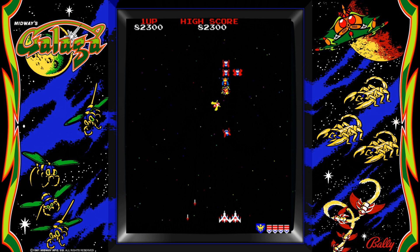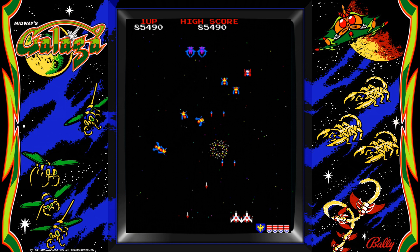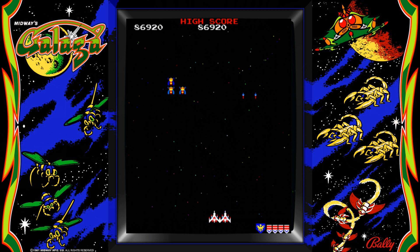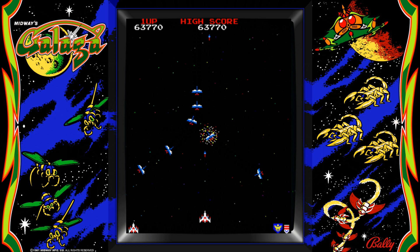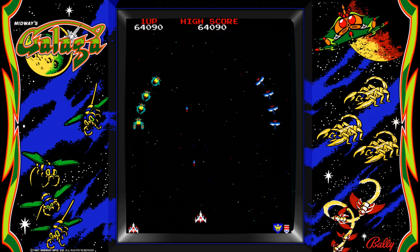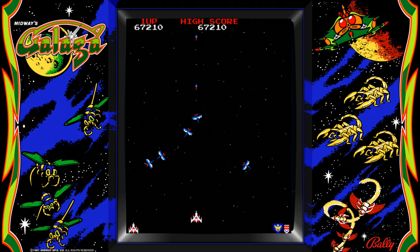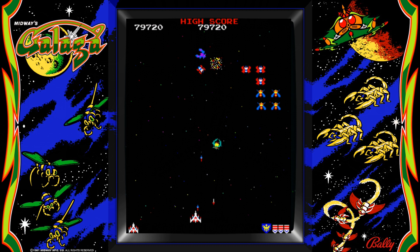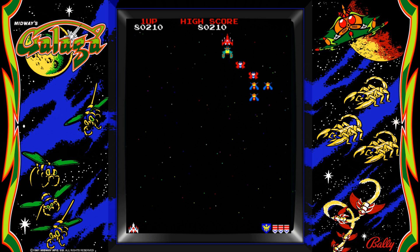With the dual ship, your hitbox is twice what it was before, so you must be extra careful. If you shoot your captured fighter while it's still in formation, it will turn rogue and join the Galaga force. After clearing each stage, you continue to the next with slightly increased difficulty. Every few stages you get a challenging stage, where you gain bonus points for enemies shot — thankfully they won't fire at you. There are 40 enemies total, and shooting them all earns additional bonus points. There is no ending screen, so the game continues indefinitely until you die.